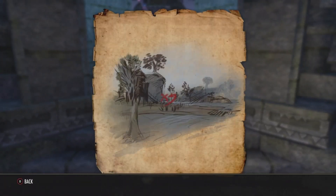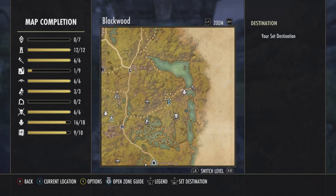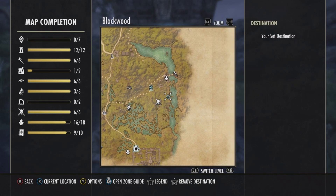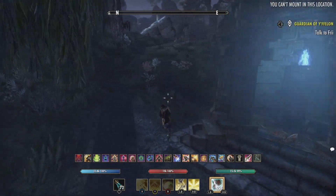I was able to get another map — this one is Blackwood treasure map number three. On the actual treasure map, this is what it looks like. As for the location, if you come to the Wolken Way Shrine you'll be able to get there; it is southeast of it.